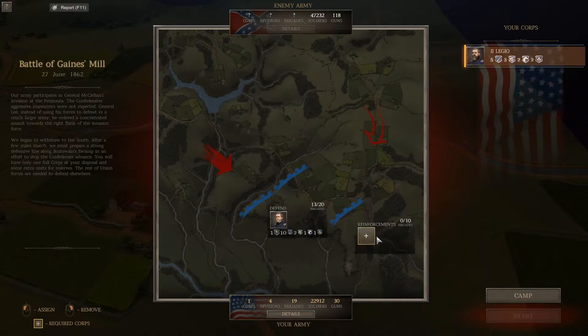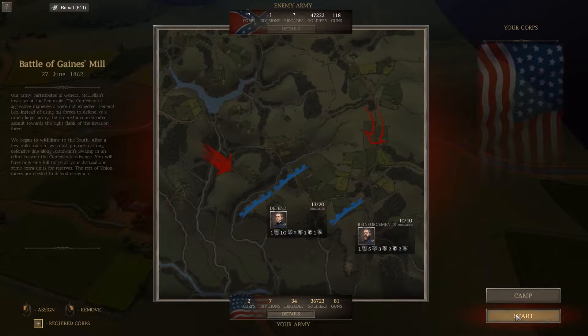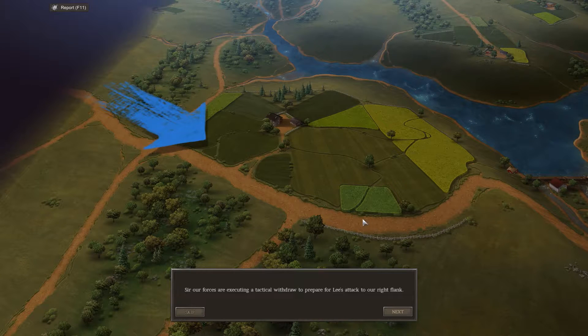We're going to drop both of our brigades into here. As you can see, we are outnumbered by 11,000 soldiers. They have 37 more guns than we do — that is insane. I'm deploying 81 guns into this battle; they're deploying 118. This is going to be a pretty intense battle. We're looking at a good 80,000 men — over 80,000 men before everything's said and done. It's going to be crazy.